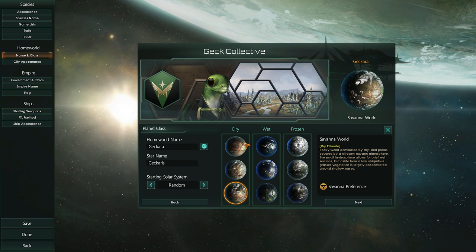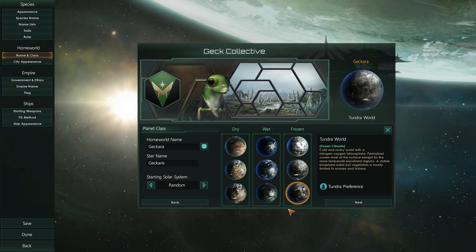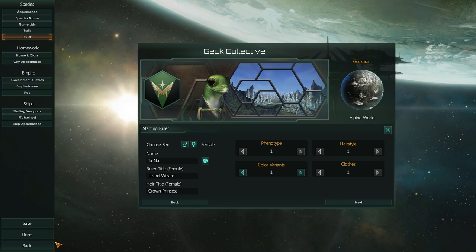I kind of think maybe these should be organized by temperature, so that desert and tropical should be near each other. Anyway, we're going to be playing on an alpine world, so let's go back, and we're going to be picking you.